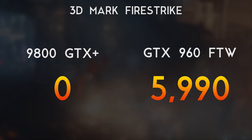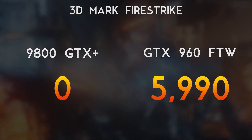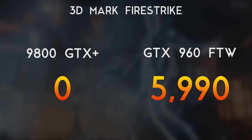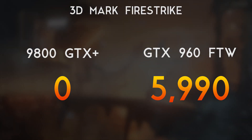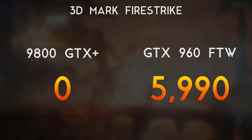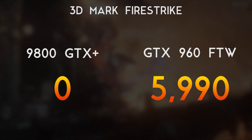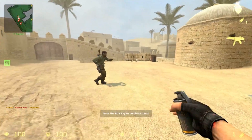From there I ran the 3DMark Firestrike benchmark. The 9800 GTX+, being only DirectX 10 compatible, wasn't actually able to run this benchmark, but I ran it anyway to show you what the GTX 960 scored — and that is a score of 5,990.